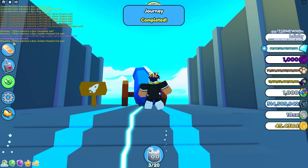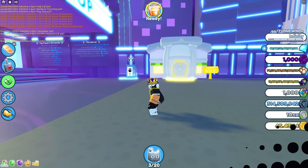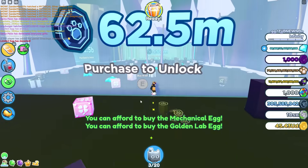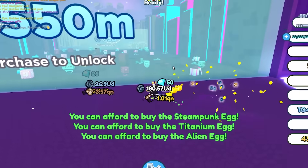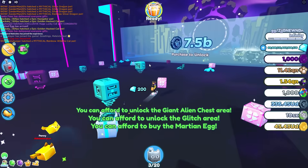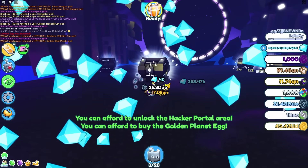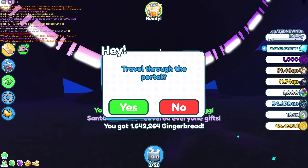Now we're gonna go to tech world, and maybe some more worlds after that, because these pets are crazy OP. Let's just unlock all these other areas — we're just skipping the chest areas. We just get our admin pets over here. Oh my gosh, 336 UD! This is just with three pets. I'm getting duo — what number is that? What if I put my pets over here? 34.97 duo. What?